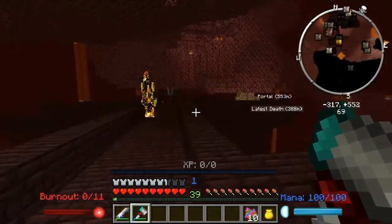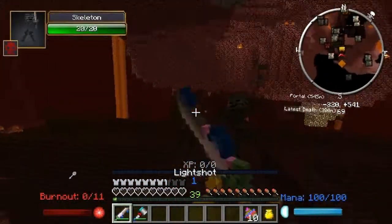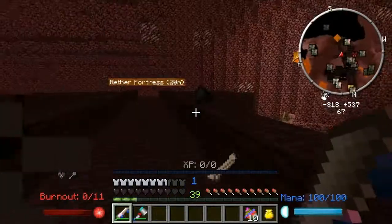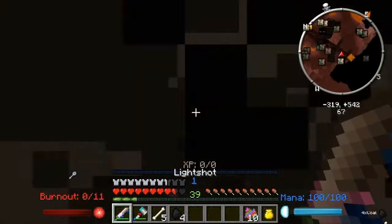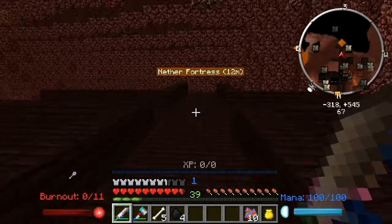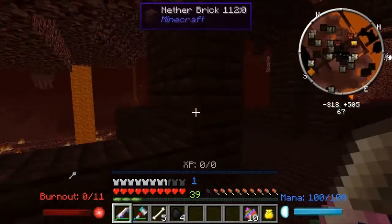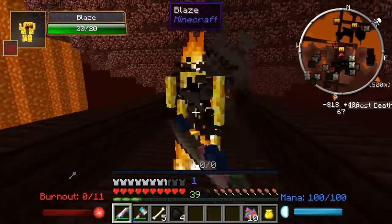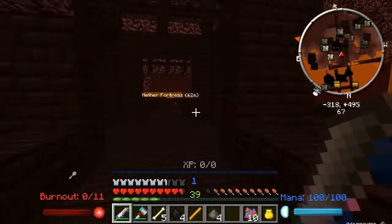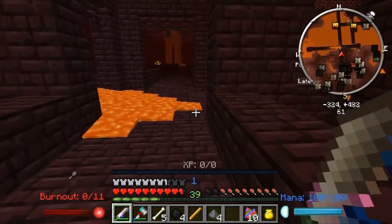I finally found another fortress - god, it took a while. Here we go - blazes, wither skeletons. Also have the blaze. But this is noxious. We finally found another fortress - that took a long while, too long for my taste. I did kill a few more ghasts but unfortunately they all keep getting killed above lava, so everything they dropped went into lava - which is a bummer.